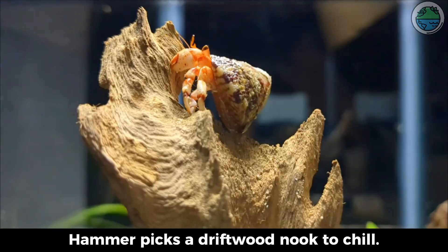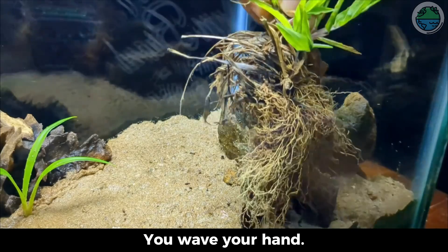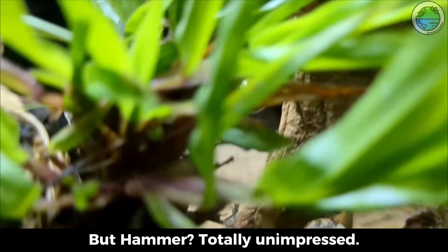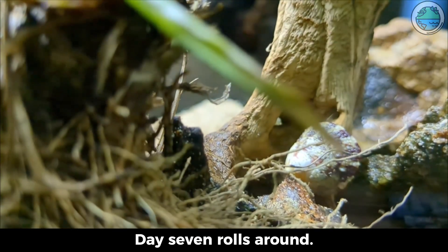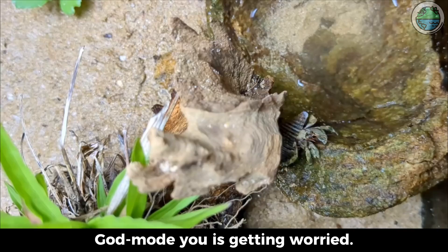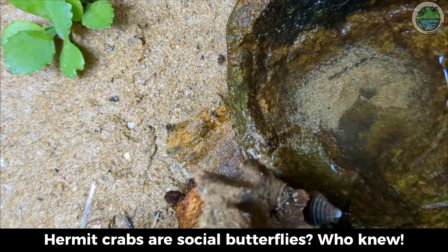After some wandering, Hammer picks a driftwood spot to chill. You wave your hand and a green plant appears for Hammer — but Hammer is totally unimpressed. Day 7 rolls around. Hammer's still giving zero vibes, and Dogmoji was getting worried. Then it hits you, revelation time: hermit crabs are social butterflies. Who knew?